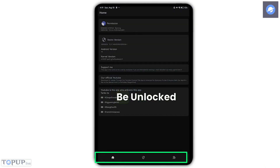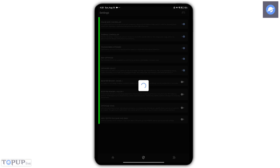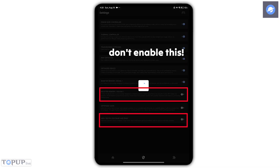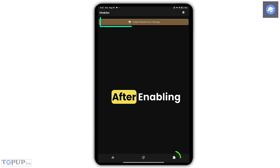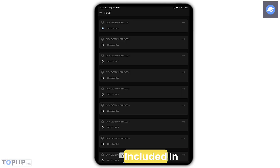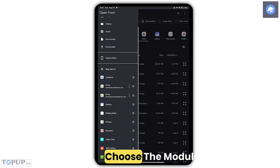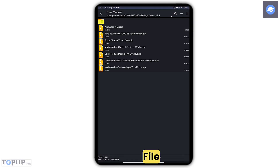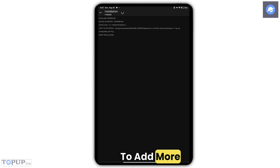On the right side, several features will now be unlocked. You can enable all of them depending on your preference, except for the Vulcan option — leave that off. Step four: after enabling your settings, scroll down and click the button below to add gaming modules. These modules are included in the files provided. Select 'Install Module from Storage,' then use ZArchiver to choose the module you want. After selecting the module file, click the arrow on the top right and the installation will start.